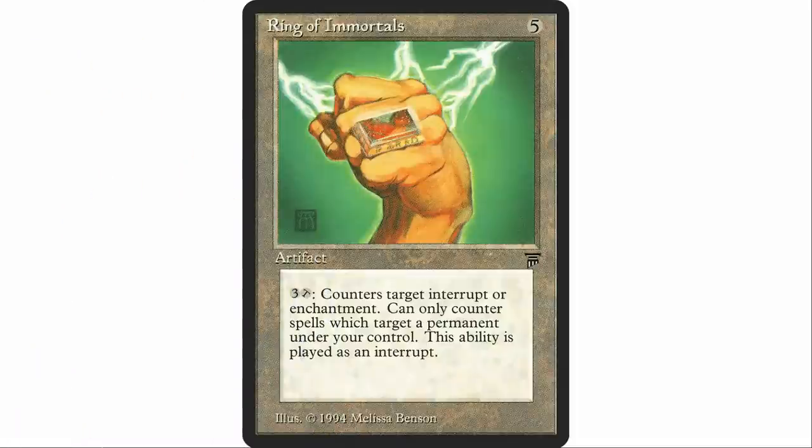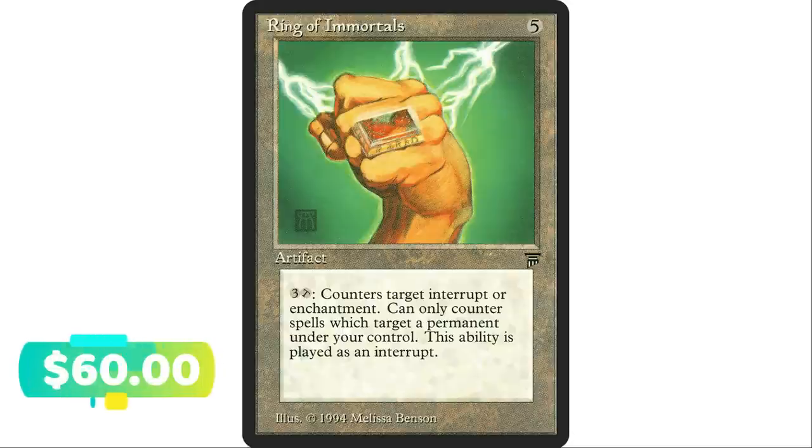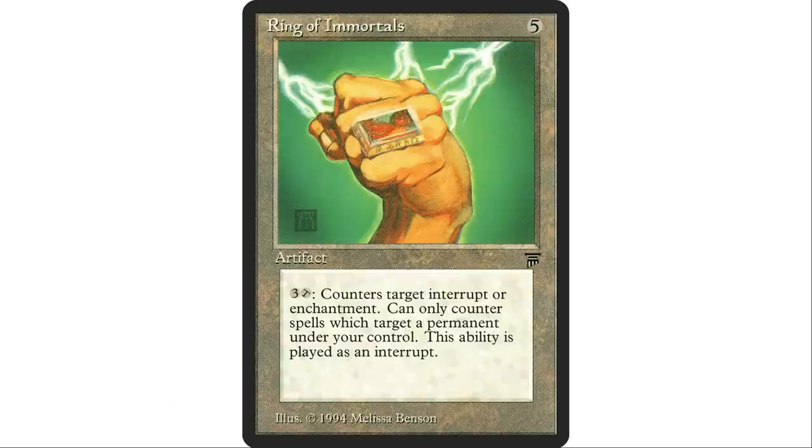Next up, Ring of Immortals — five mana artifact. Pay three and tap to counter target instant or aura spell that targets a permanent you control. Probably a lot of people don't know this card exists — it's old and expensive. But it's a repeatable counter for three mana against instants targeting your permanents, which can be pretty good in a Voltron strategy where people are repeatedly targeting your commander.